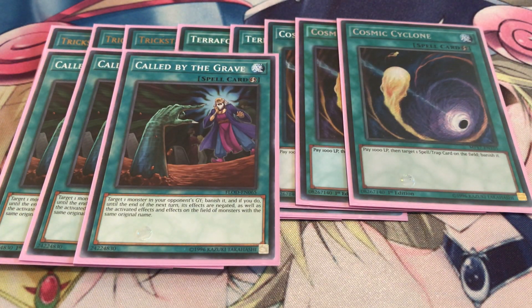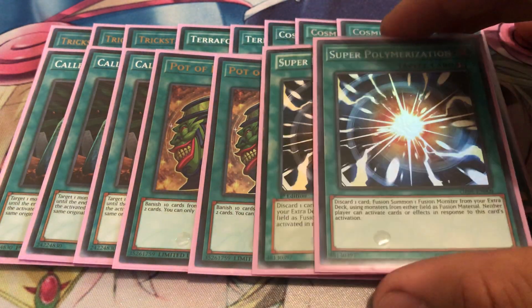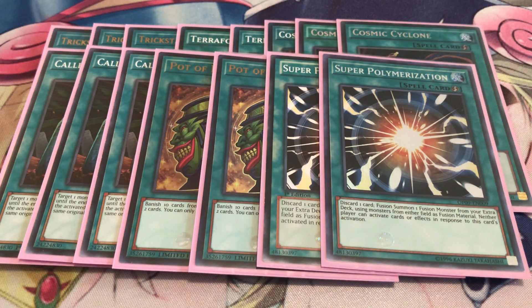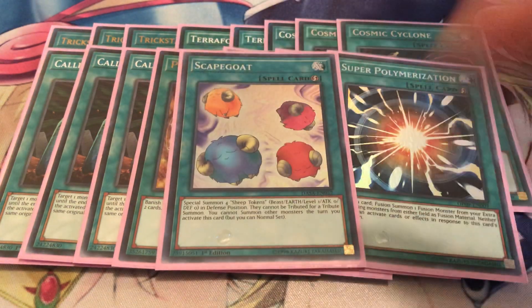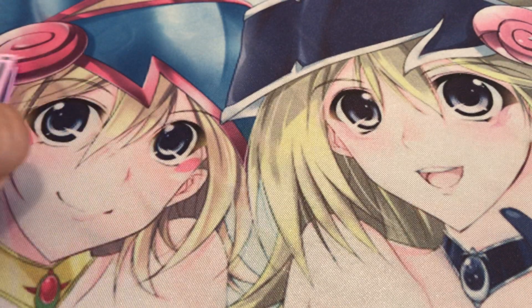Next up, Foolish Burial — everyone already knows what that does. Two Desires for draw power. Two Super Poly — there are a lot of dark decks and combo-oriented decks right now, like Salamangreat going into their Violet Chimera. One Scapegoat: if you pull this off it's pretty much game, because you just go into any one of your Link-4s and your opponent won't be able to do much with that.